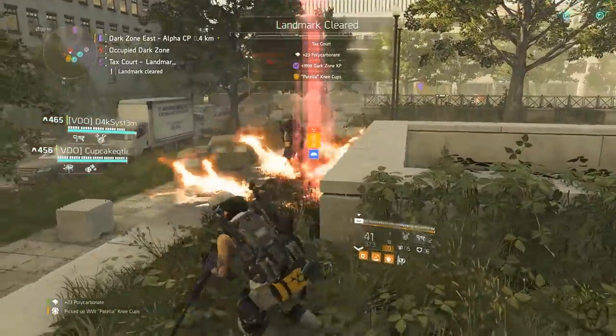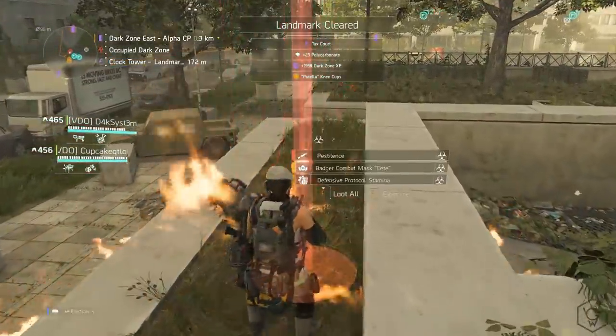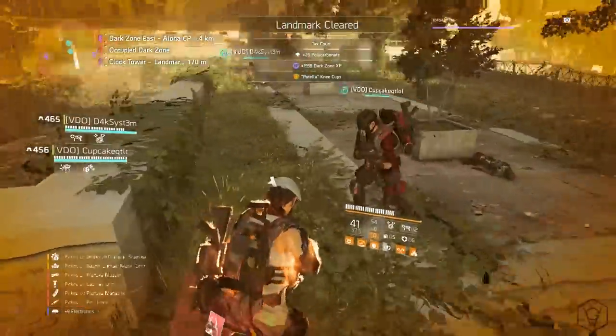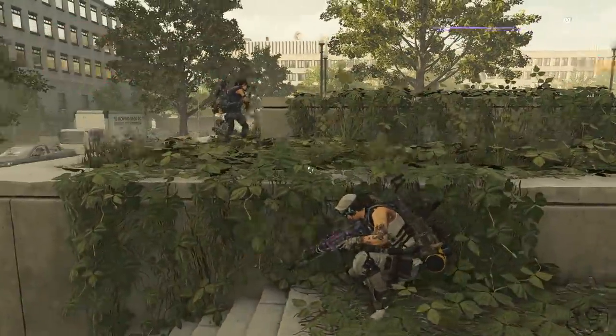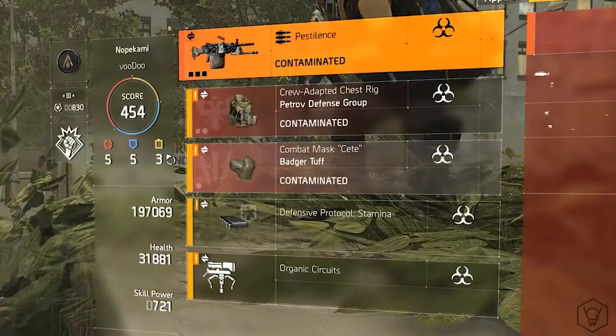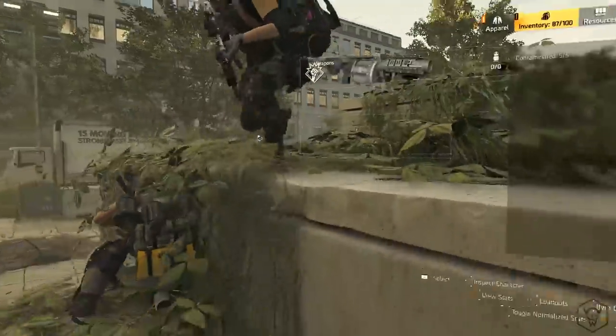So how do you get this weapon? You need to go to the Dark Zone and clear out any single landmark. There is a chance that the named boss will drop the Pestilence. Now this is very important — there is a chance it will be contaminated, so if it isn't contaminated, other players can steal it from you. You need to extract it immediately. If you're farming for hours, it finally drops, and another player kills you — they can essentially steal it. Try and extract it as soon as possible.